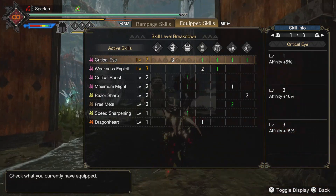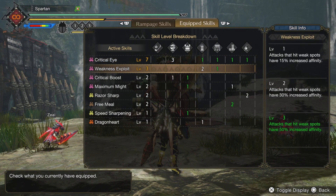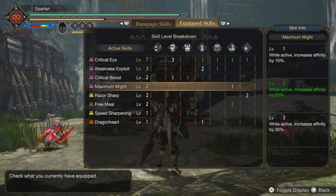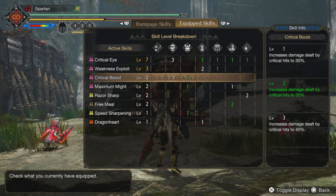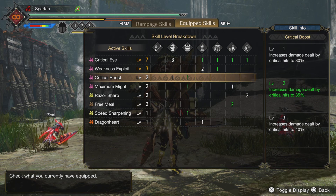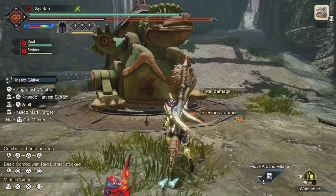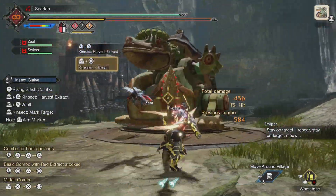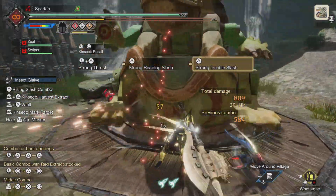You will lose mobility and have to adopt a new playstyle, which some people can handle and some can't. We get level 7 Critical Eye for that 40% affinity bonus, then Weakness Exploit for another 50%, leaving us at 80%. The Maximum Might bonus adds another 20%, maxing out our affinity at 100% crit as long as we're hitting weak points. We do sacrifice one Critical Boost for this — five percent damage isn't that much in the grand scheme of things. It does out-damage the first build, but you'll have to play more on the ground in a world-style playstyle, which kind of sucks if you like playing in the air. This one out-damages the other by a lot though.